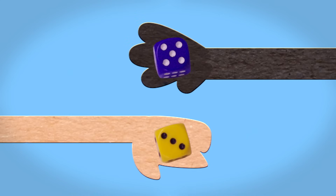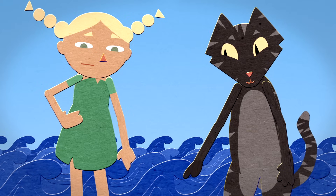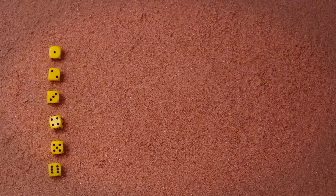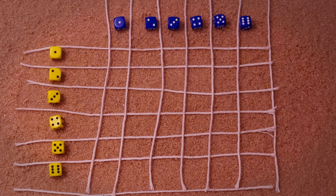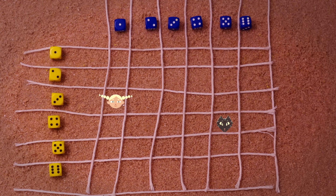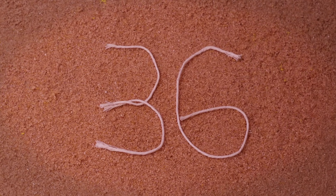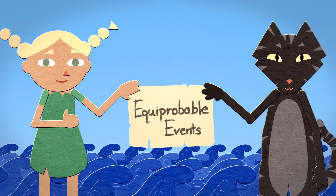One way to see that is to list all the possible combinations you could get by rolling two dice, and then count up the ones that each player wins. These are the possibilities for the yellow die, and these are the possibilities for the blue die. Each cell in the chart shows a possible combination when you roll both dice. If you roll a 4 and then a 5, we'll mark a player 2 victory in this cell. A 3 and a 1 gives player 1 a victory here. There are 36 possible combinations, each with exactly the same chance of happening. Mathematicians call these equiprobable events.